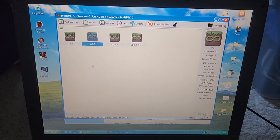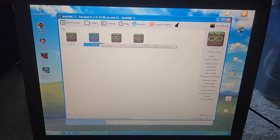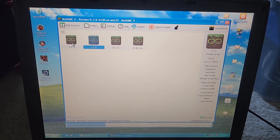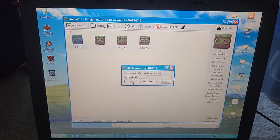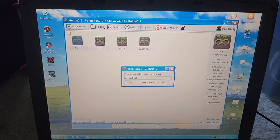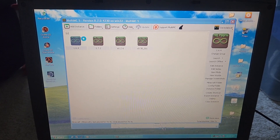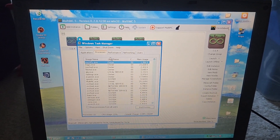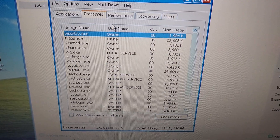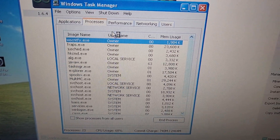Minecraft 1.7.2 does not work due to an outdated OpenGL driver. Let's try Minecraft 1.6.4. I'll open up Task Manager — it takes some resources but I want to see how long it takes for Minecraft to launch.